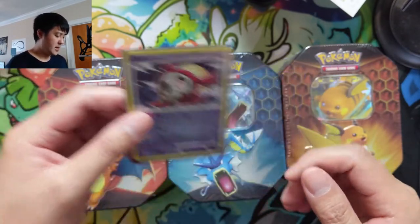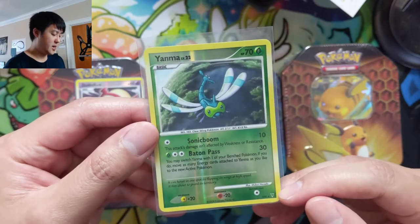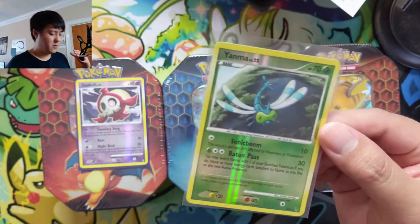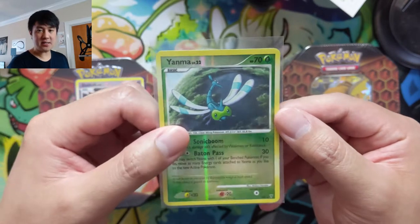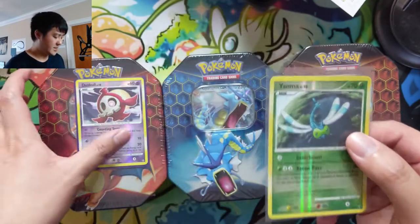Then we have another one which is Yanma — you can see it's kind of blue. This one is SH9 from Supreme Victors. I feel like these were kind of one-offs or just not super exciting Pokémon, so definitely lesser-known shinies in the TCG. This one I think also has a Relicanth from the set, so we'll probably pick up one of those eventually.